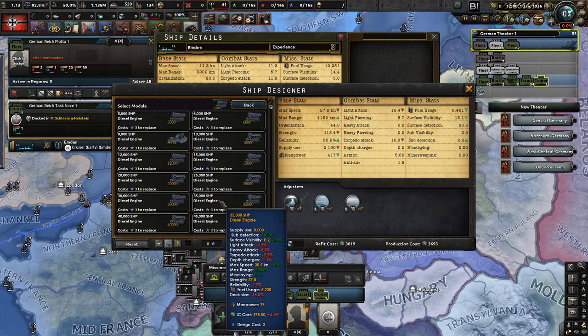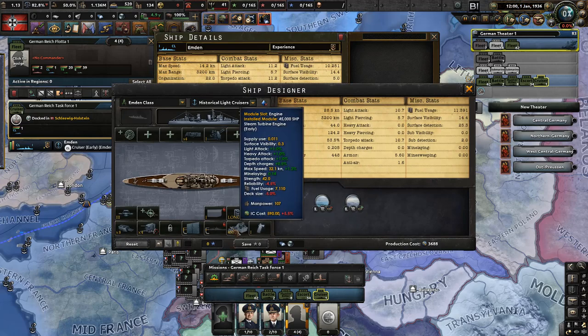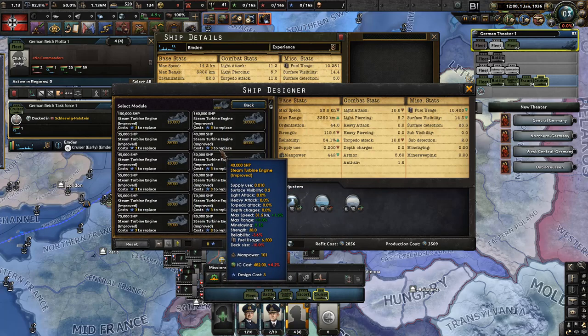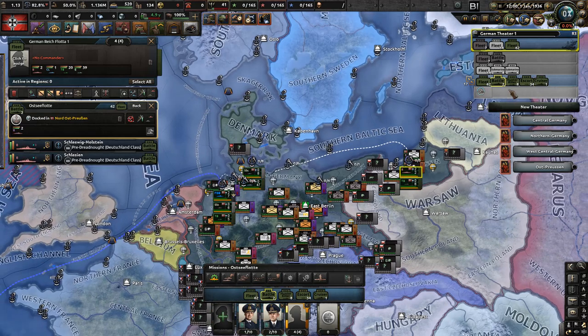Changing the engine on the Emden cruiser would cost 3,000 points of naval work, and the ship itself only cost 3,688 — so that's not worth it. It's using a steam turbine engine and I can't justify the upgrade. It's just going to stay in reserve — maybe patrolling the Baltic Sea. I'll reach into these reserve fleets when I have a clear idea of what to do with them and how to refit them.